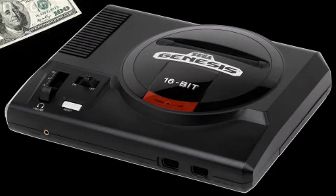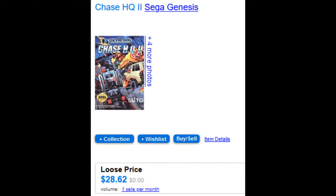This list is going to be heavily influenced by racing games, but there is a little caveat towards the end of the video, so stay tuned. Kicking it off, we've got Chase HQ2 for the Sega Genesis at a loose price of $28.62 — that's almost a third of my $100 right there. But this is non-negotiable; if I'm going to have a Sega Genesis collection, Chase HQ2 needs to be in it.